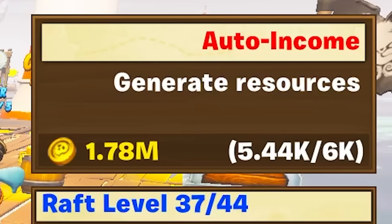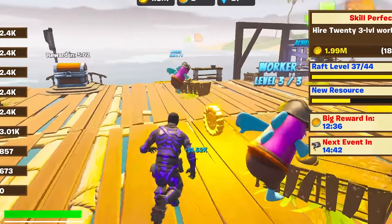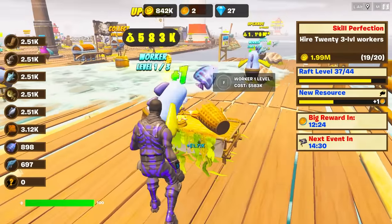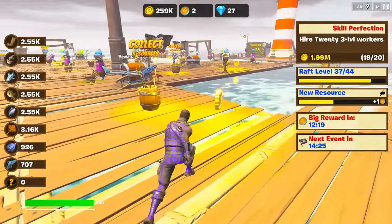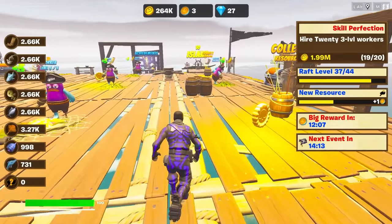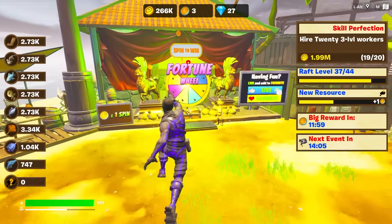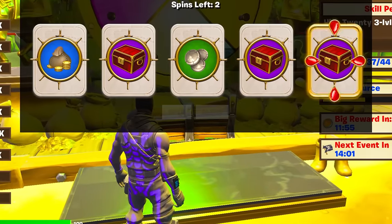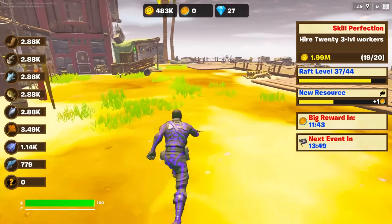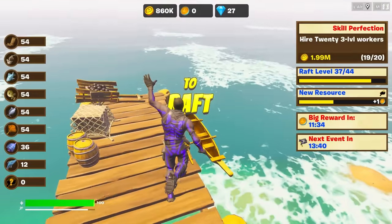We actually have a lot to sell as well. I have 20 level three workers. I'm going to be able to upgrade this guy and potentially — 777K. I think that is doable. I've got three lucky coins and we have a lot of fish to sell — we need 777K. Let's go over here so we can carry on letting our resources gather. If we get one purple here — we didn't get a purple. We got a little bit unlucky, but I think that should be enough. 377K. Beautiful.